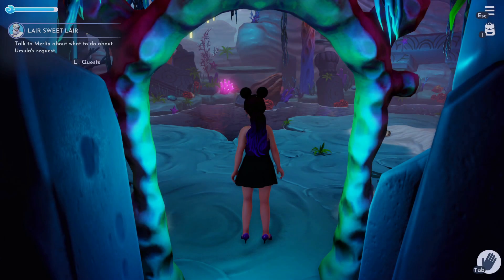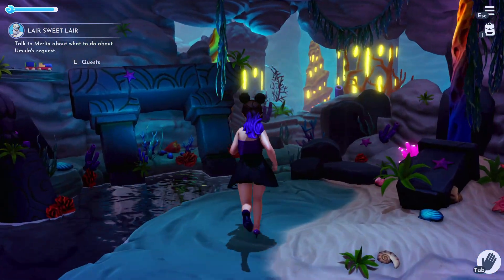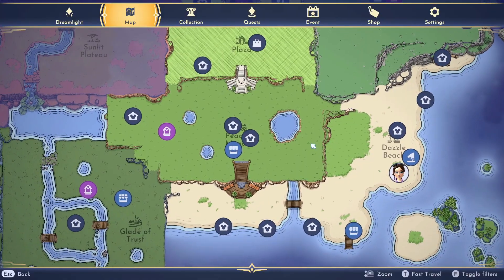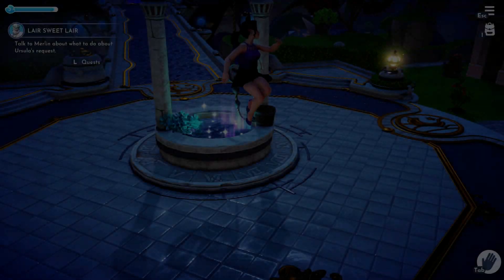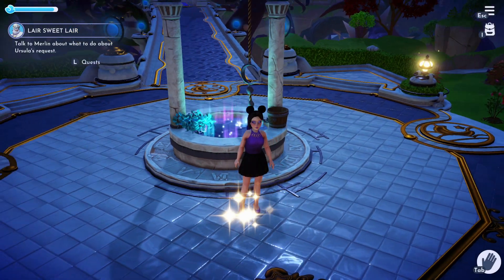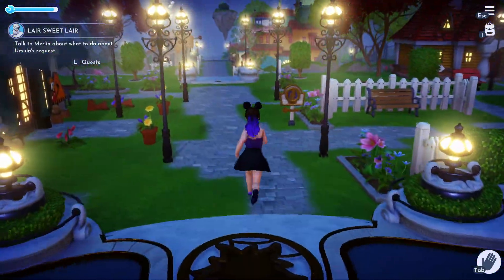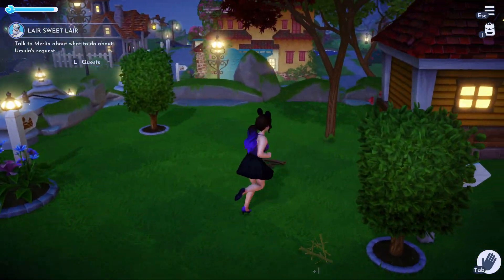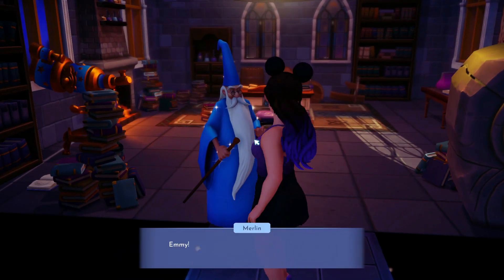Is Ariel here? Ariel? Oh, look at this place. I don't know - really, Merlin, where are you? Where's he gone? Talk to Merlin, yeah, but I don't know where he is. How can I talk to him if I don't know where he is? Merlin, are you home? Oh, you are! Oh, hello.